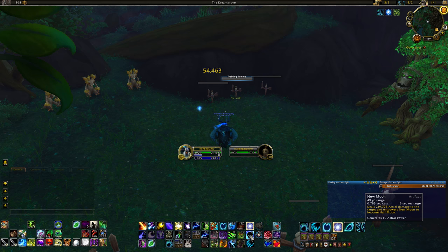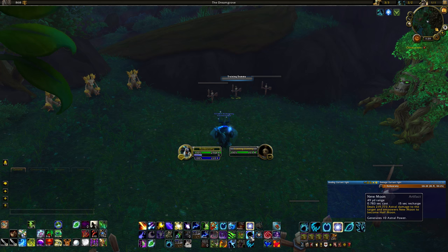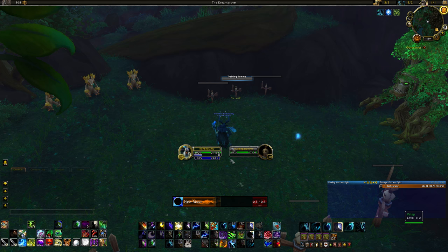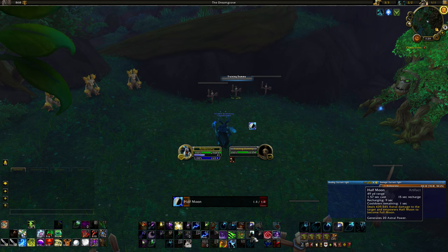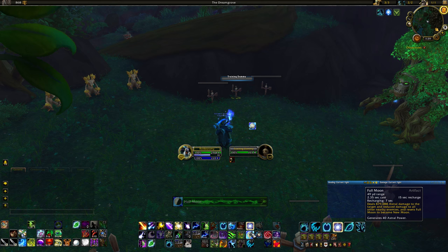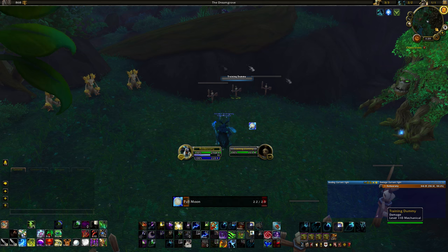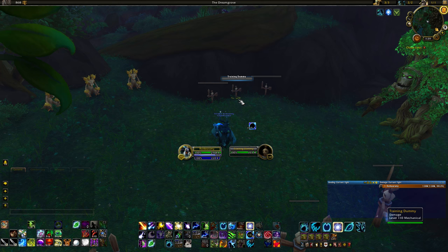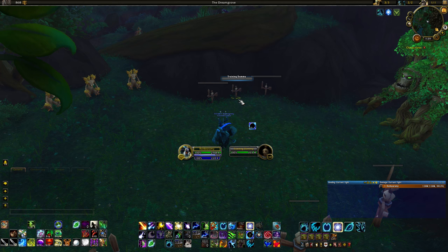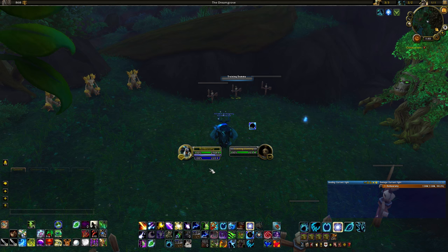For astral power generation we also have our artifact ability, the Moon spells. This is on a 3 charge system with a 15 second recharge, but every time you cast it, it changes. It starts at New Moon — a very fast cast that generates 10 astral power. Then it upgrades to Half Moon, which generates 20 astral power. Finally it goes to Full Moon, a much longer cast that generates 40 astral power and hits everything in an area, splitting the damage over all targets. Then it cycles back to New Moon.